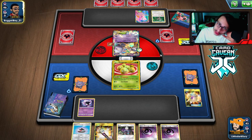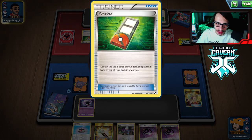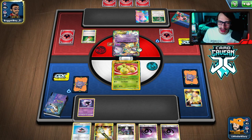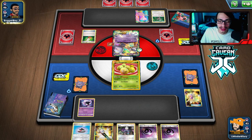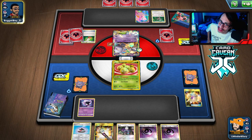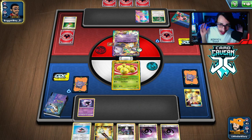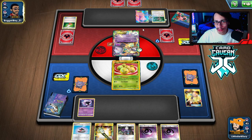Looks like they have a bunch of Tag Teams — we can go right through those EXes. They're playing Pokedex, which lets you look at the top of the deck and play it with Oranguru — basically a budget Shaymin on the phone. They play a Floatstone too. I want him knocking out my Excadrill, not leaving it active. I'm going to keep passing until the Excadrill gets killed.